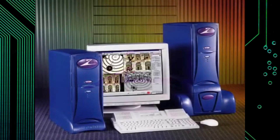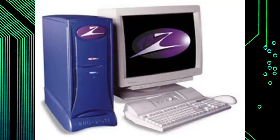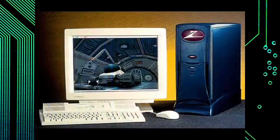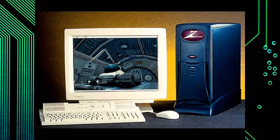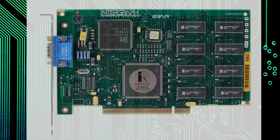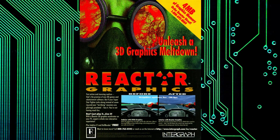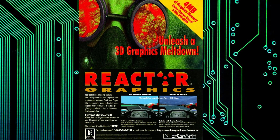Intergraph, a well-known manufacturer of high-end workstations and CAD rigs, had been eyeing the consumer 3D market for quite some time, and when they did finally decide to jump in they chose the Rendition chip to power their card, the Intergraph Reactor. For a company with such a history in high-end 3D systems, this was high praise indeed.